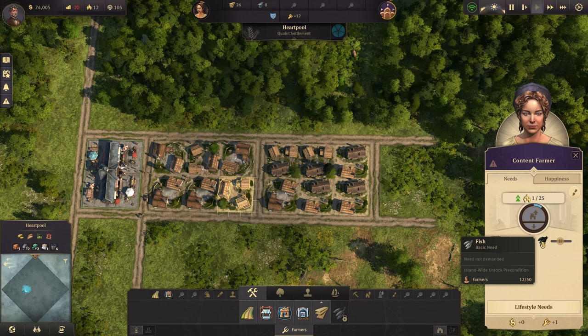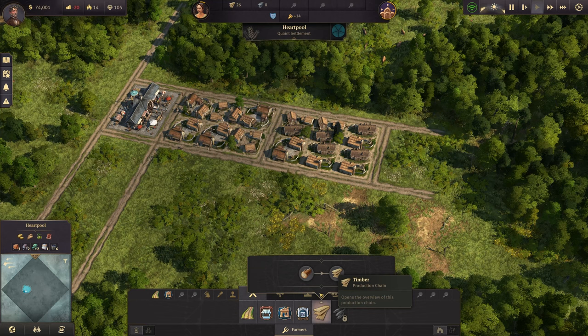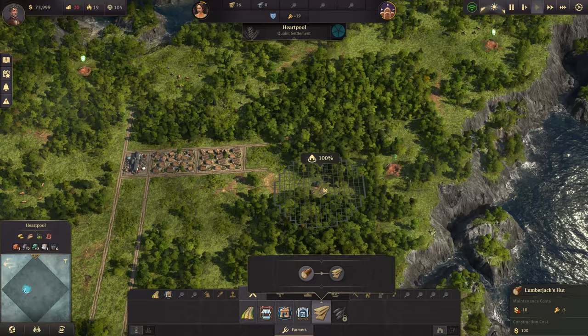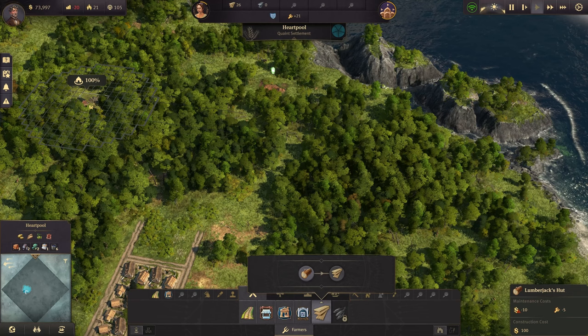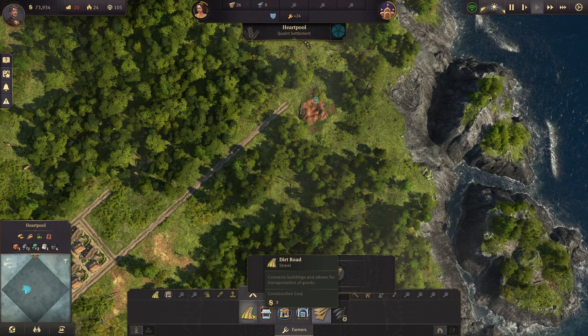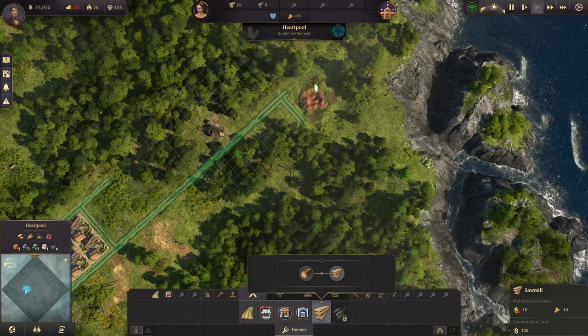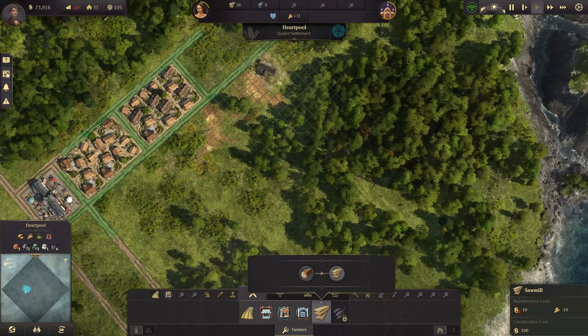So we need 50 farmers before they start needing fish in order to grow bigger. The first thing we're going to do is get timber going. We have workers available, so we'll get a lumberjack hut out — we've got forest over here. We'll put one here and one here, then connect them with the sawmill in the middle. Logistically, you want it so the logs can be delivered to the sawmill — you can see the road turns green, showing how far from the sawmill things will automatically get distributed.